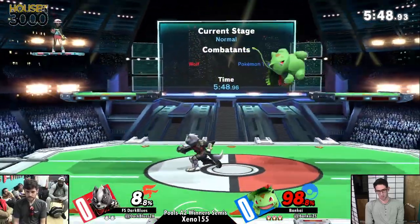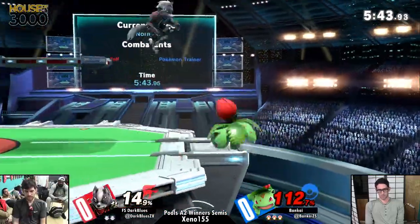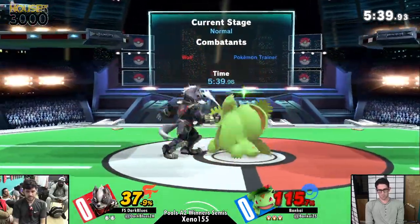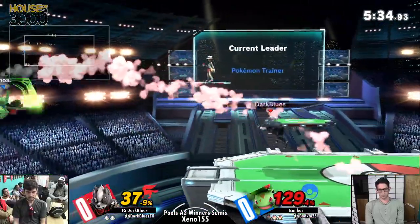Especially when you're a character like Ivysaur that has the tools you have — you have up air, you have up B, you even have up tilt, which has a lot of range as an anti-air. Blues going for a grab there, trying to get a falling up air.